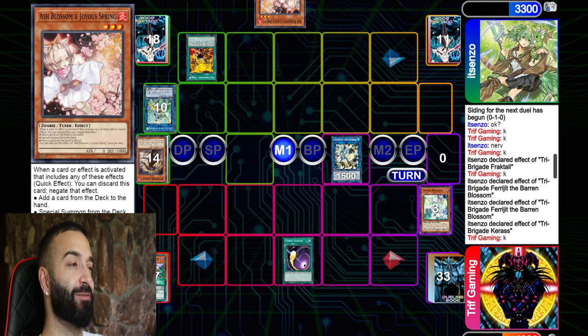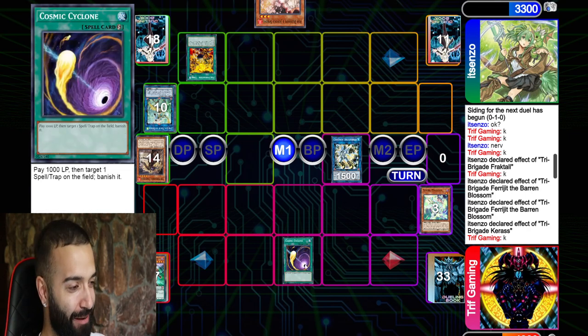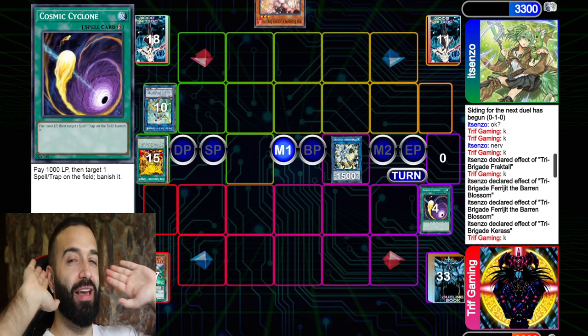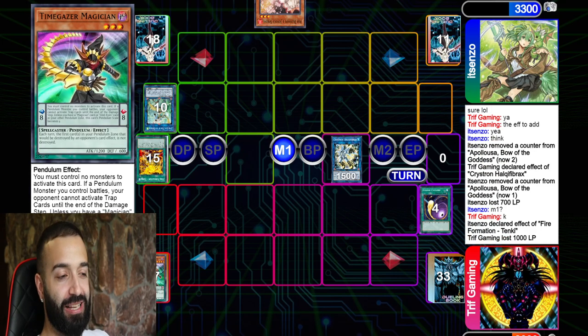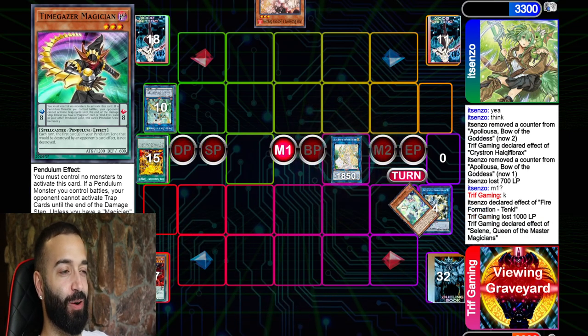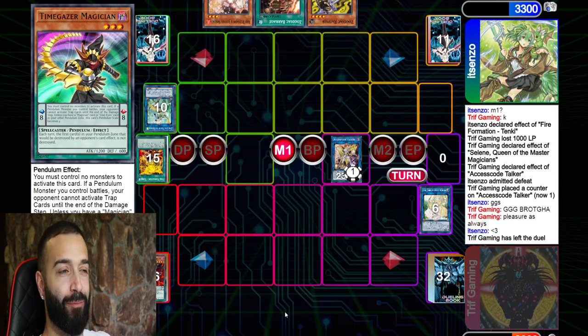I set a Cosmic, he goes Tanki and I Cosmic the heck out of that. Beautiful — this Cosmic that seemed so dead at the beginning worked out amazingly. Now I just need to draw any spellcaster: normal summon Selene, Access Code, attack for game. I drew it — Selene, Access Code, attack for game. Even though we bricked hard both games, we won.